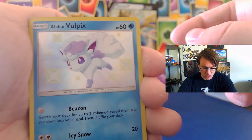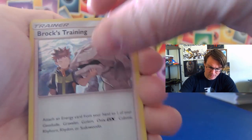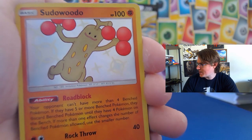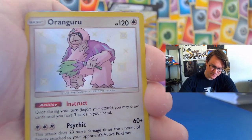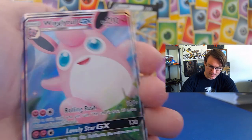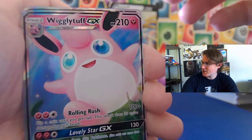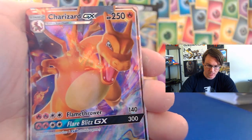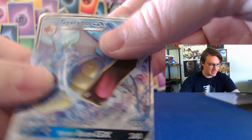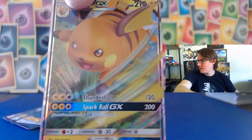Here's what we got: Shiny Alolan Vulpix — very cute. A holographic Brock's Training — we probably got that already. Shiny Sudowoodo with his cherry thingies. There's an Orangaroo — we did get that before. We got our Wigglytuff GX. I said we didn't get a GX, but I should have said we didn't get a shiny GX — because that one is new. And then our three promo cards: Charizard, Gyarados, and Raichu.